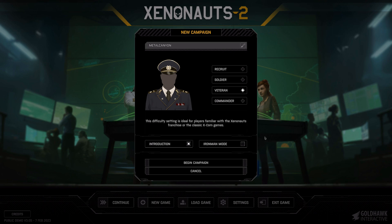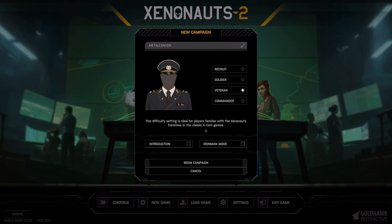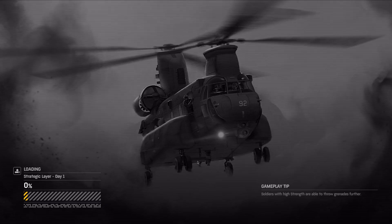Obviously the name has to be changed. We're going to be doing Veteran difficulty. We're going to be unchecking Introduction — the campaign begins with a tutorial mission that explains the basic controls — so we're going to be skipping that because I've already done that just to check it out. Let's begin the campaign.